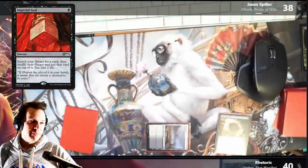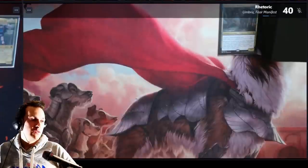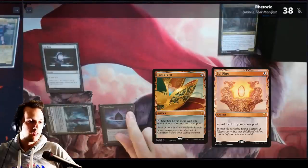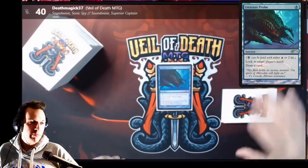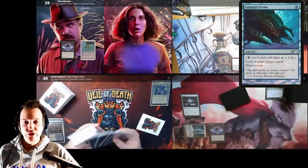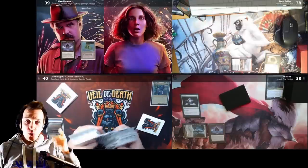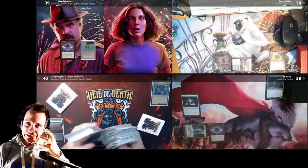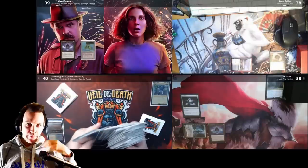From Jason Spiller we have an Imperial Seal — I'm guessing he's going to find a Dockside with that. Turn goes to Rhetoric: a Lotus Petal. Turn goes to Death. You can always get taxed, probably by me. This is my cool hand — I didn't have that much to reveal. Rustic Study is coming up and then Underworld Breach, that's it. They're going to see the Rustic Study soon anyway. What's really good though is that they didn't really see a stack package here.